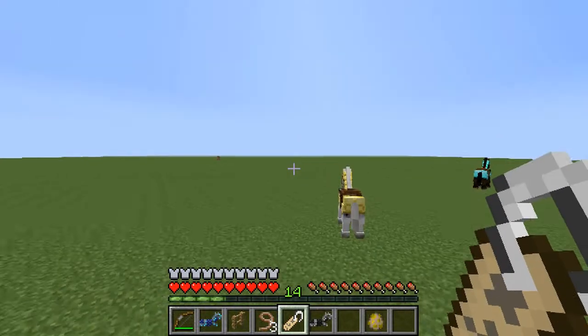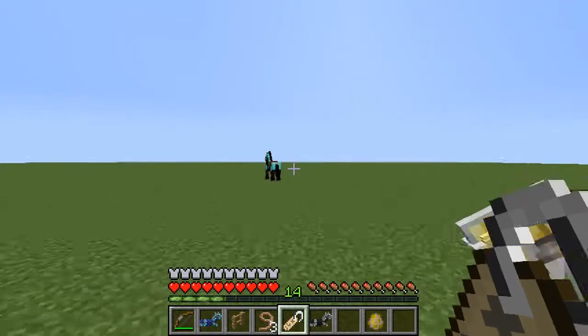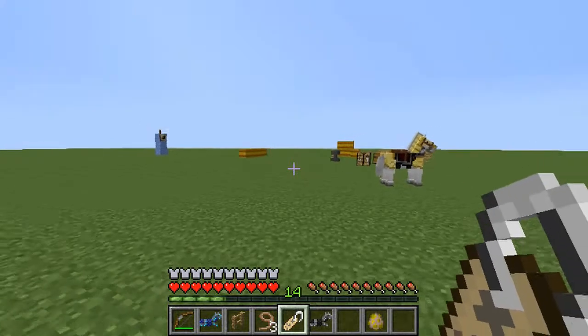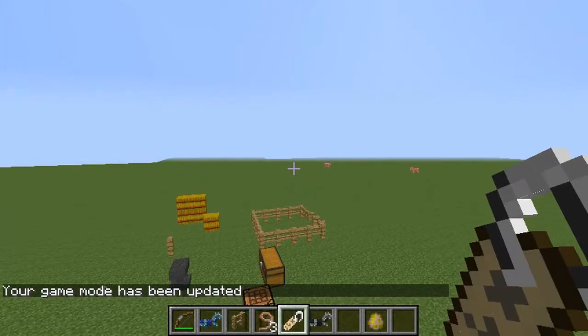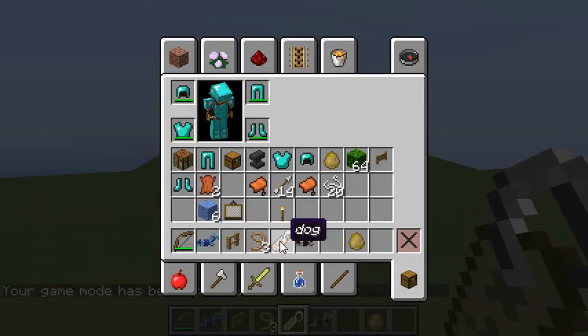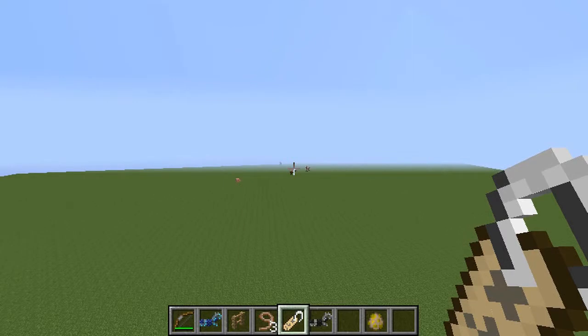The longer the name and the more name tags you have, the more XP you need. Right now these two horses are named Tom. If I go to another horse, or a dog, or a donkey, it will also be named that. That's pretty much all there is to name tags.